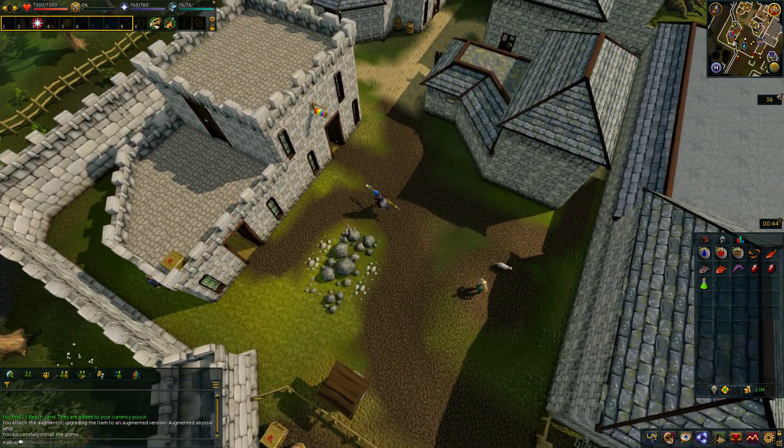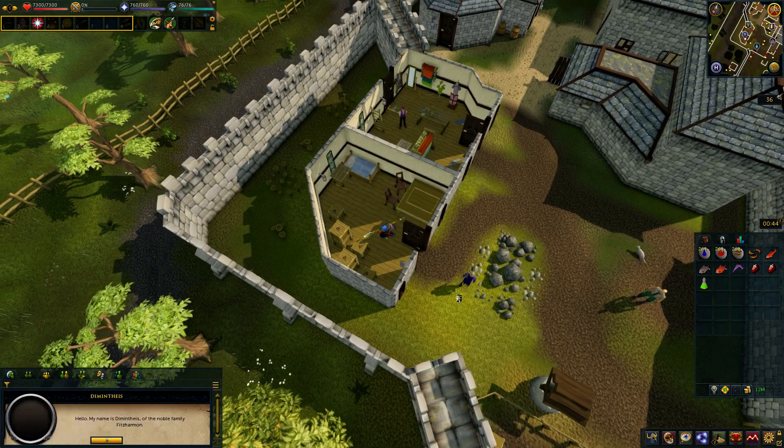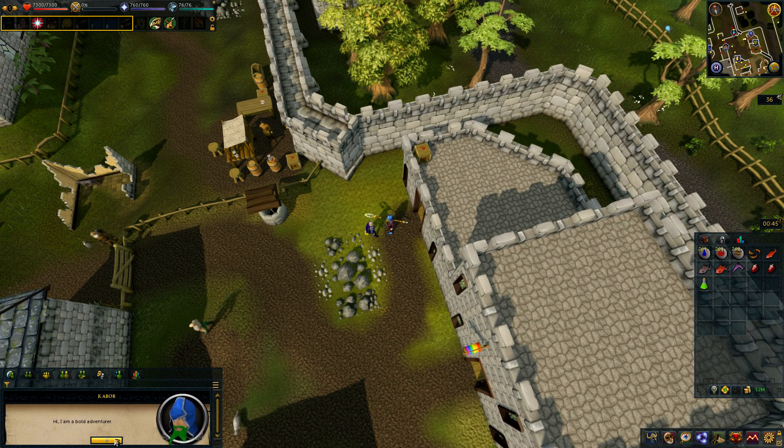As far as the quest is concerned, let's start here — there's a quest symbol. Oh, this is the guy we talk to. I barely remember this quest. Hello, my name is Dimontheus of the noble family Fitzharmon. I'm a bold adventurer. He says: 'An adventurer? How lucky — I may have an adventure for you. I desperately need my family crest returning to me; it is of utmost importance.'